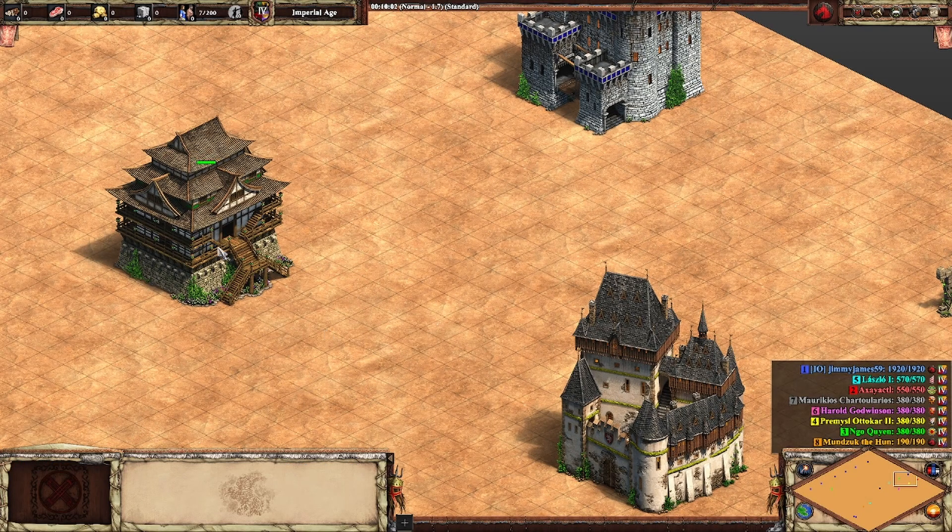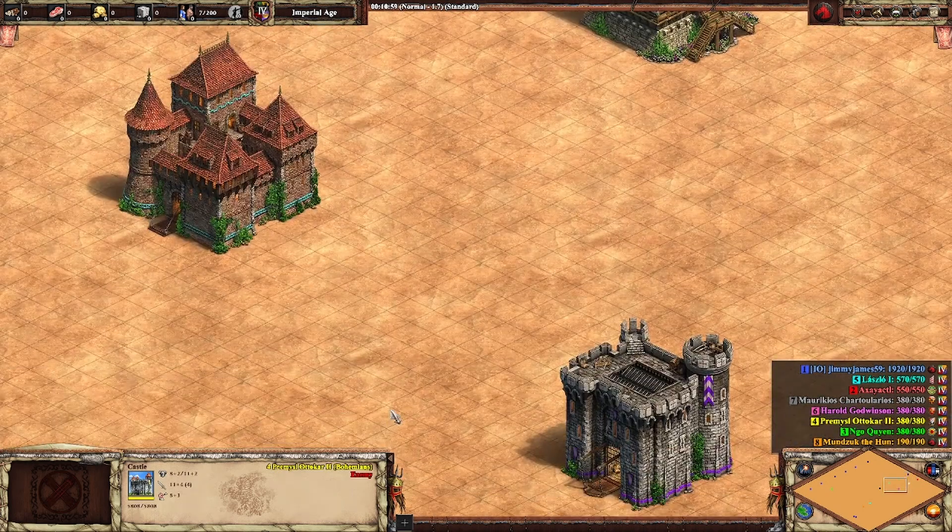There's one civilization in the game, the Vietnamese, that only gets Hoardings, misses Masonry and Architecture, and they sit at about 5,800 HP. A civ that gets Masonry and Architecture but no Hoardings has the same HP. So that's worth noting — because of the extra armor from Masonry and Architecture, you do get a little bit more armor, though it's pretty marginal. We can think of these two castles as being more or less on par, with Masonry and Architecture being a bit better.